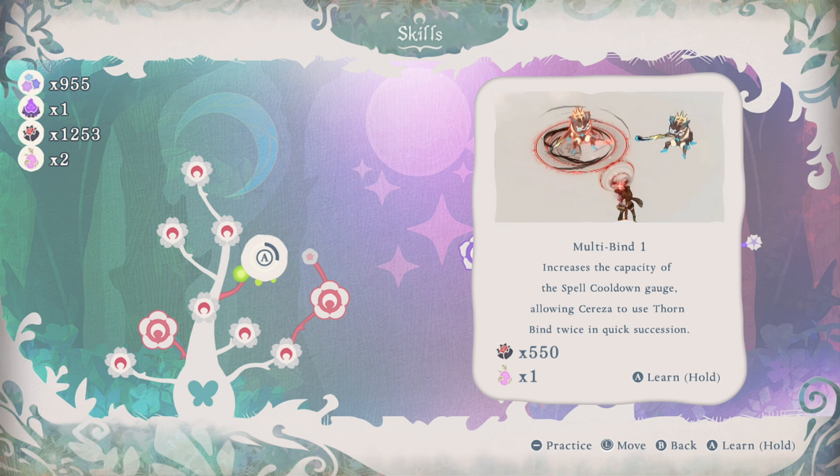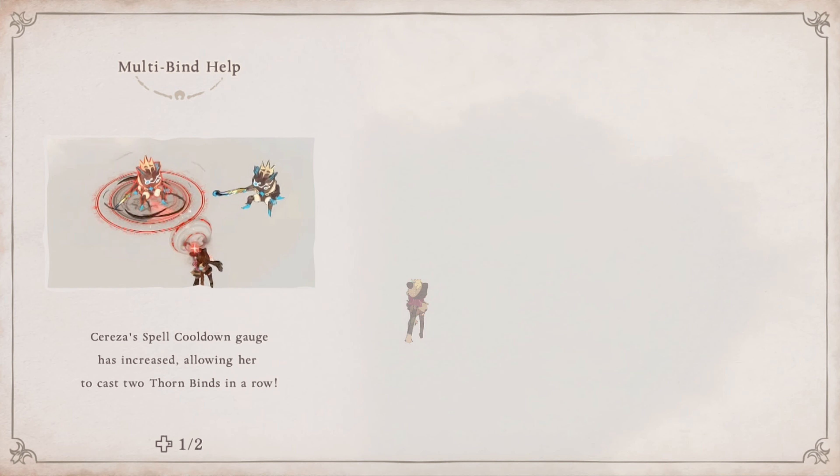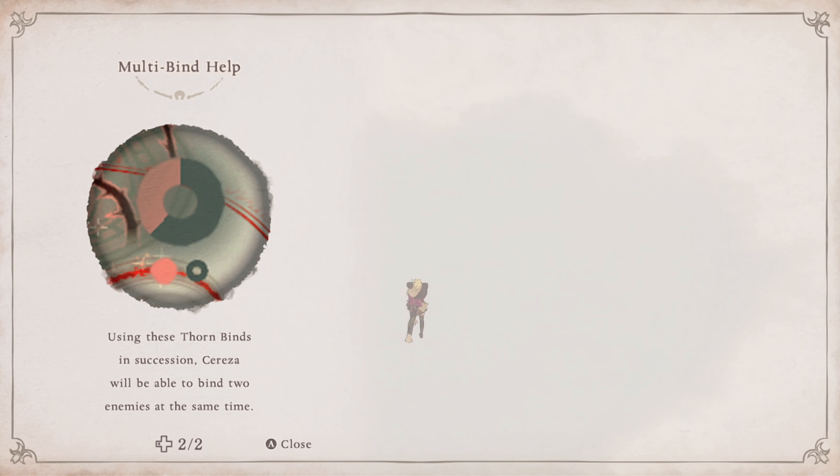This requires a bit of a tutorial. The spell cooldown gauge has increased and we can cast two thornbinds in a row. This is really nice because we have a second bar now and we don't have to use them immediately after one another. The second cast is also faster. It's a lot more useful when they're on top of each other because the spellcasting delay is essentially non-existent.